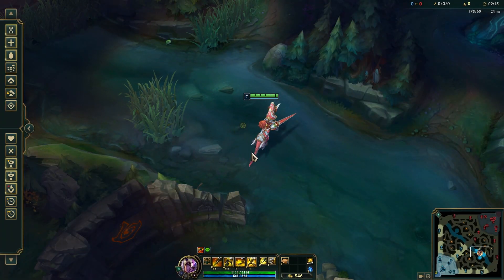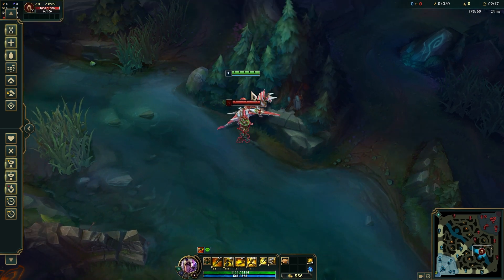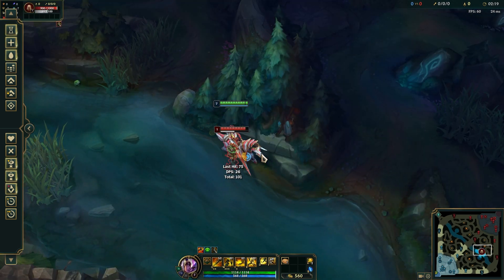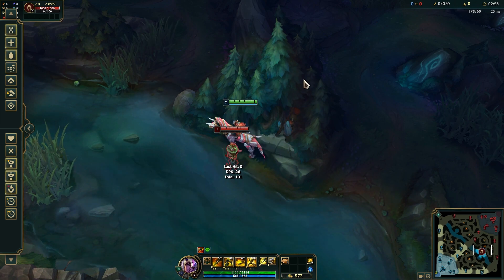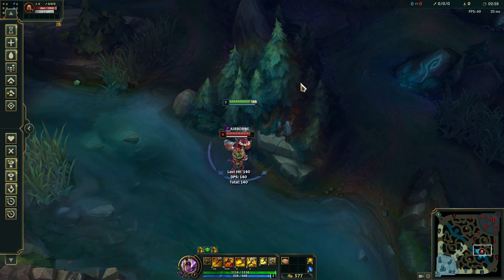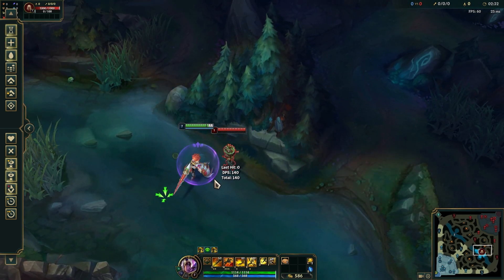Alright, so first I'm gonna show you how it basically looks. Let's spawn a target dummy right here — this was actually the wall where we discovered it. It's actually pretty simple: you just have to really tightly hug the wall and then just W into it. As you can see, I instantly knock up the target dummy.